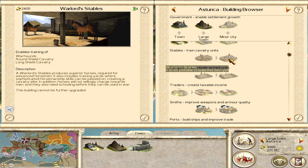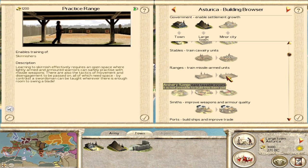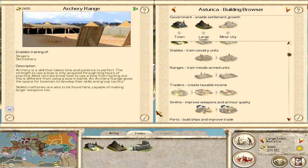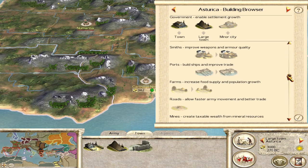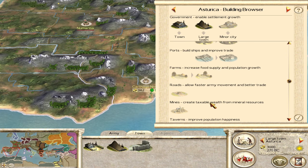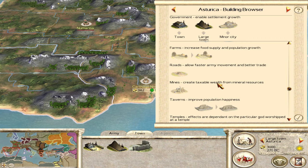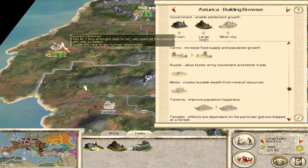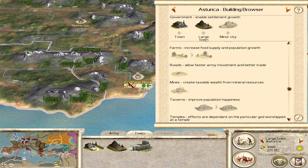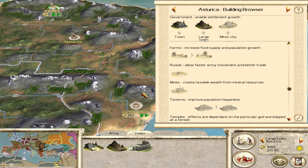At a large town you can build stables for round shield cavalry, and at a minor city you can build warlord stables for long shield cavalry. At a large town you can build a practice range for skirmishers, and an archery range at minor city for slingers. You can get a level two smith, and a shipwright is your highest level of port - large boats will be really important to Spain's strategy. Infrastructure is really lacking: only level two farms and level one roads.